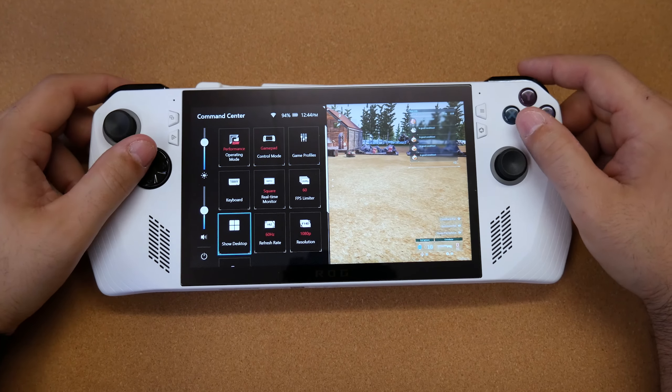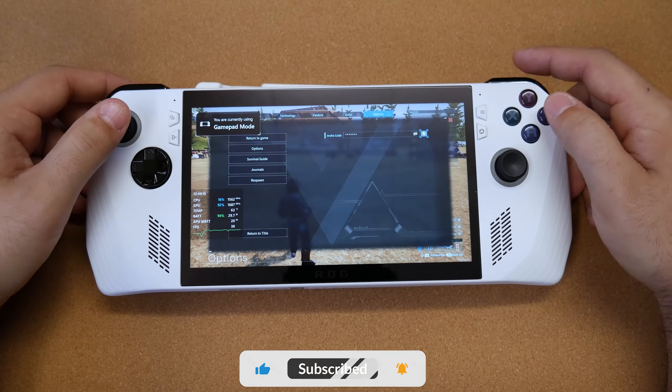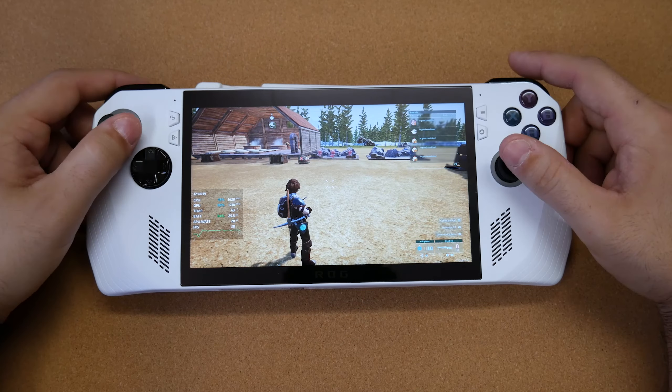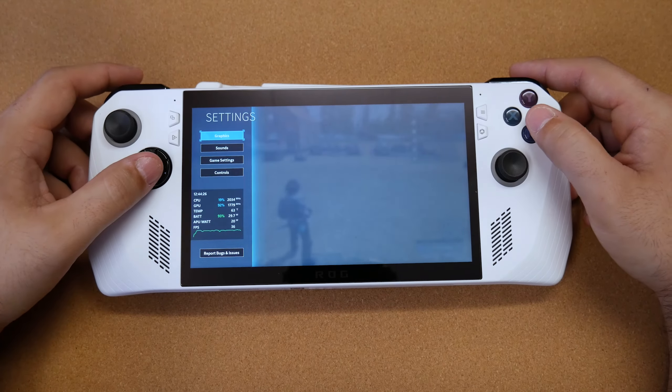To do that, go to the command center. Right now I have it set to 1080p resolution with the 15 watt operating mode. There is no custom mode — this is just the standard 15 watt — and as you can see here I'm getting around 39 to 40 frames per second running with these options enabled.